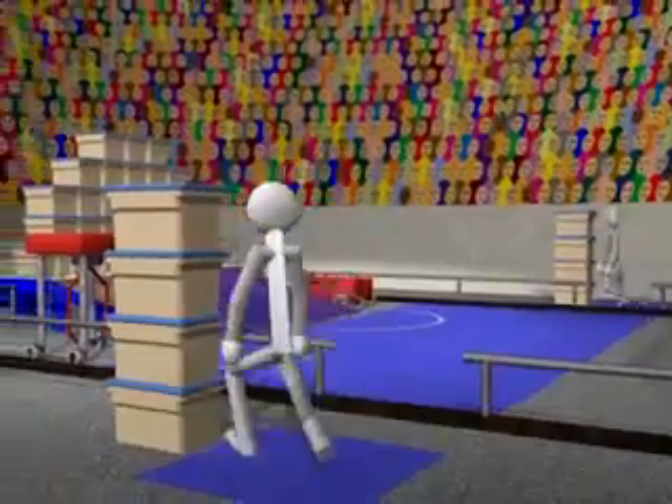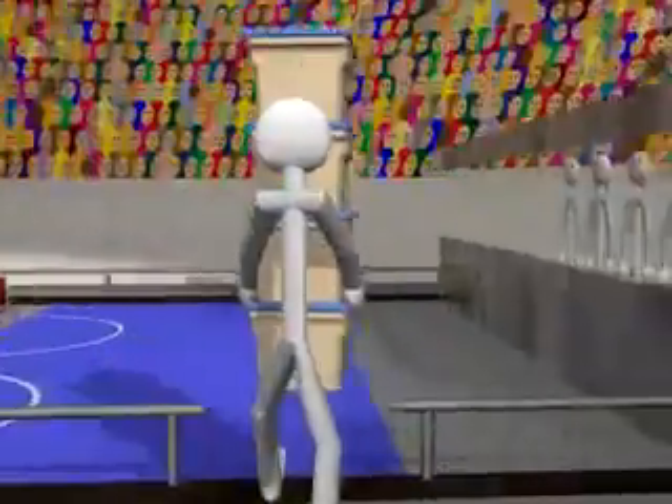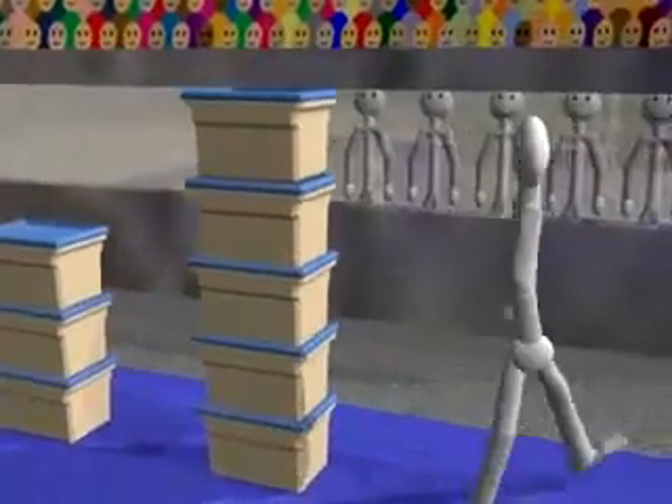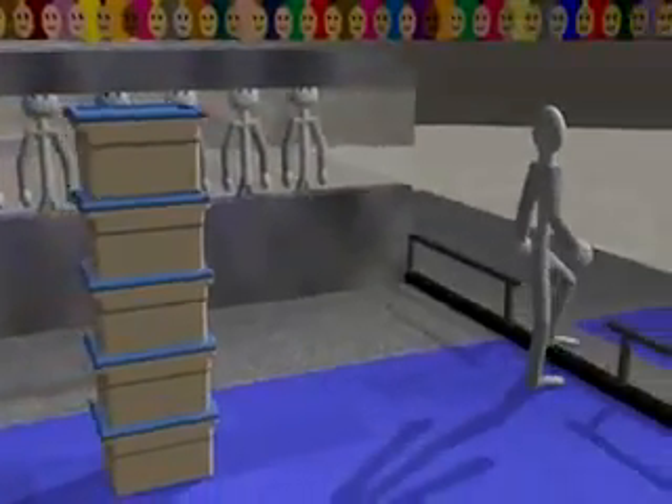At the beginning of each match, human players will enter the field and place their four containers anywhere within the scoring zone. They can leave them as two independent stacks, combine the stacks, or make multiple stacks. Players must exit the field within a 10-second time limit.